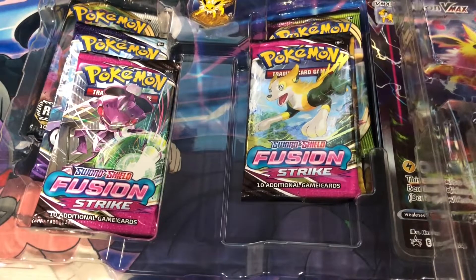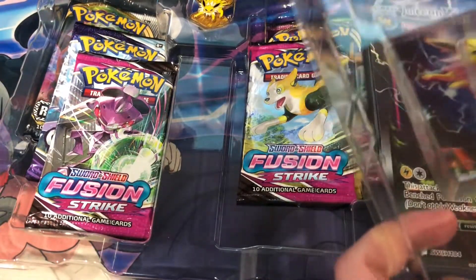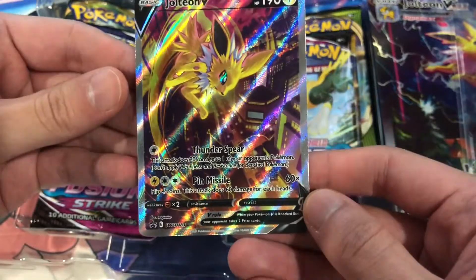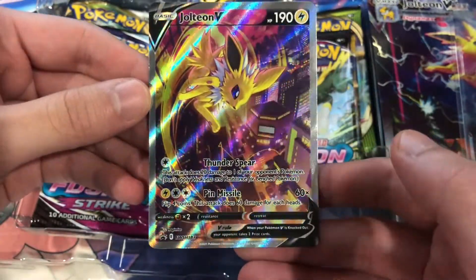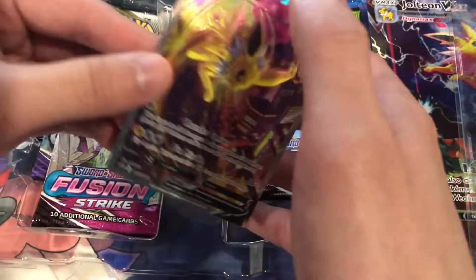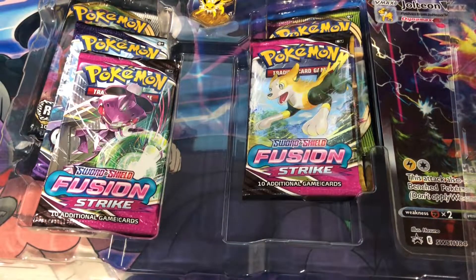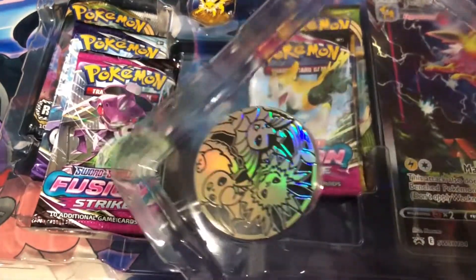Set that off to the side. Get this other one out, guys. It looks pretty good on this one too. Got the V alternate art. Centering's not too bad on this card — very nice art. Centering's not bad on this as well. Very, very good. Jolteon overall, very, very good. These come with a coin — we won't go over that since we opened this box before, but here's a quick glance at it.